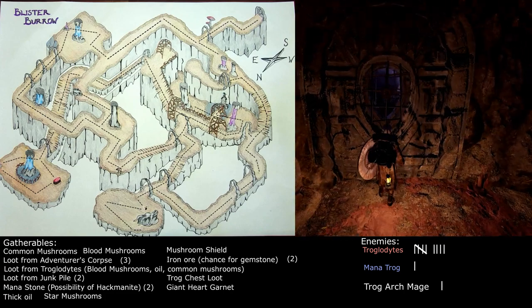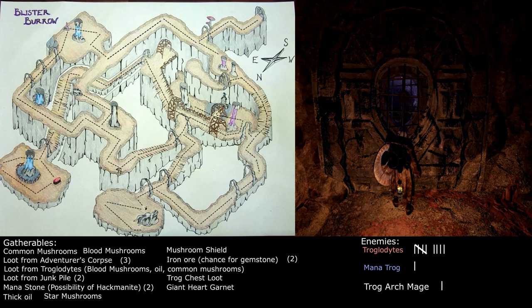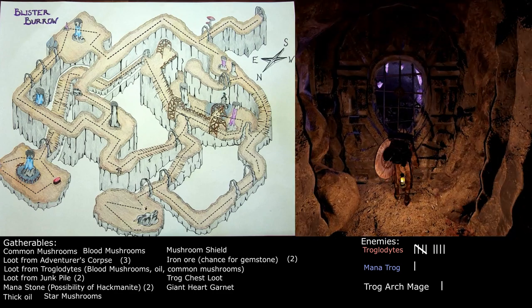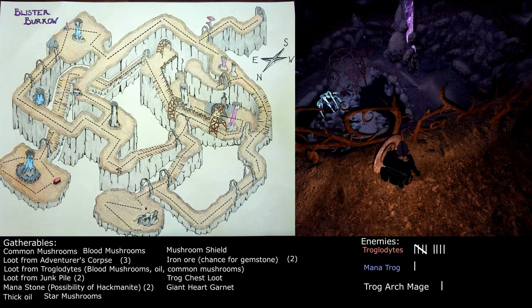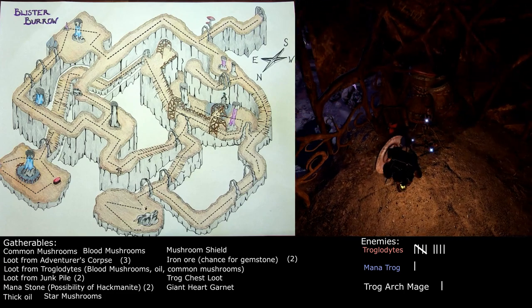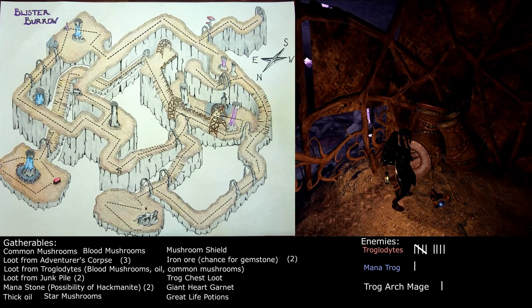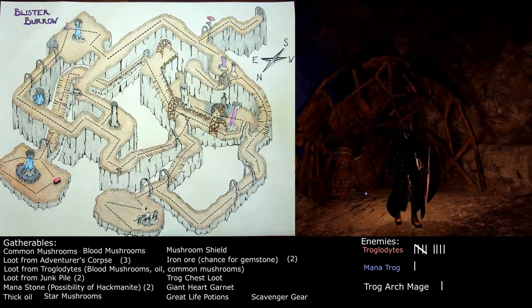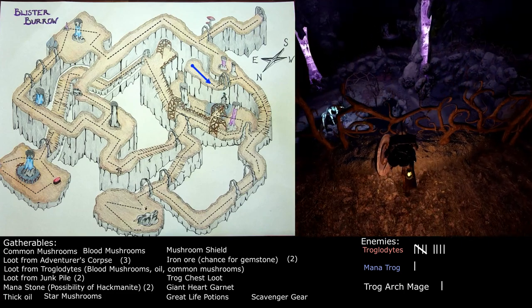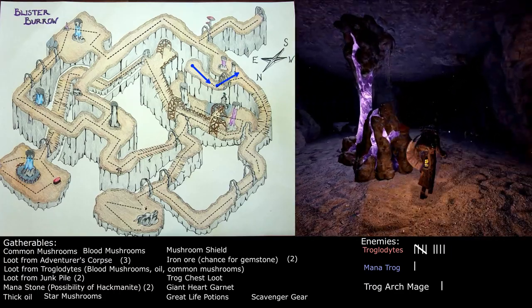And here's where those locked doors are. One of these doors requires a small sapphire, the other a tiny aquamarine — we happen to have both in our bag, so we're able to access the area. As you can see, we're basically over the top of the trog deity, looking out over the inner sanctum. Over here we've got some great life potions, and we have a scavenger coat and scavenger boots which will give us better resistances against enemy attacks. Let's equip those — we're improving ourselves a bit. Now we'll just head out and make our way back to where we started.